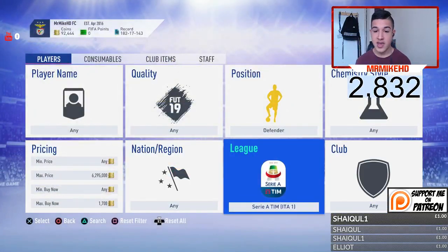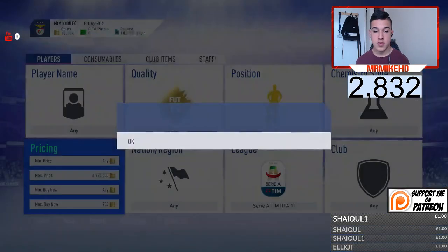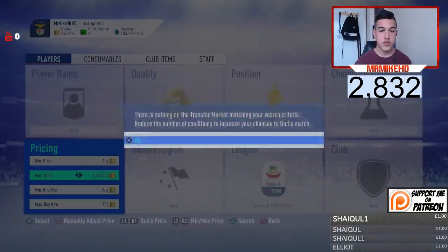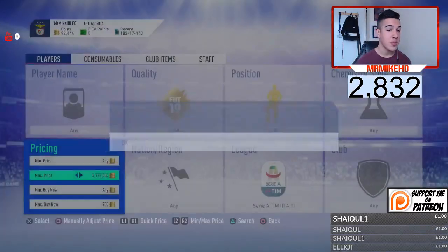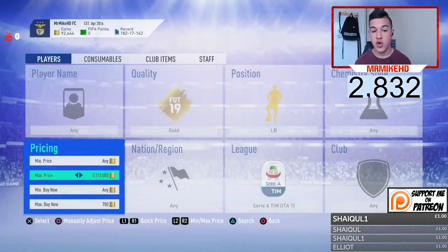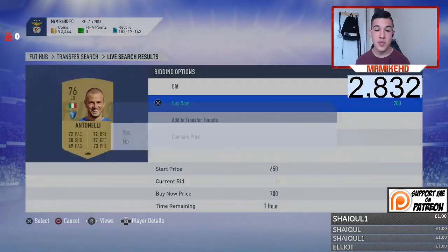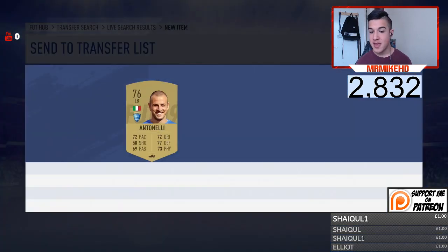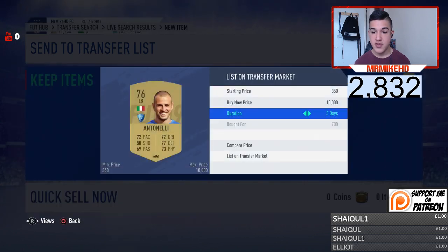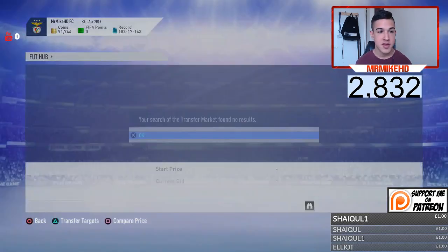Another method is Serie A position left back gold. Snipe them for 700 coins — they do pop up regularly as well, but you gotta be patient. All these methods are uploaded on Patreon first, so go sign up. We picked up this left back Antonelli for 700 coins. It's more of a low budget method. Sometimes you get lucky and they go for a decent amount, but the market is rough right now. Antonelli going for around 1,000 coins — so about 200 coin profit. Profit is profit, it gradually adds up.